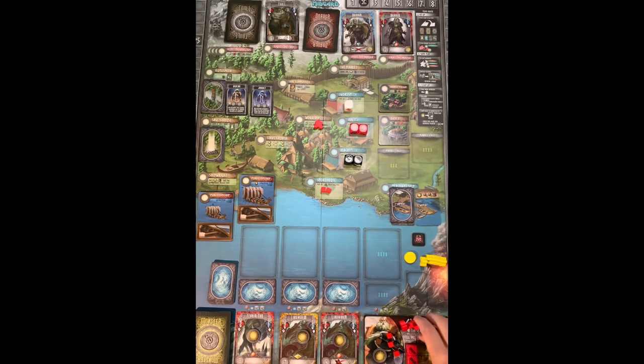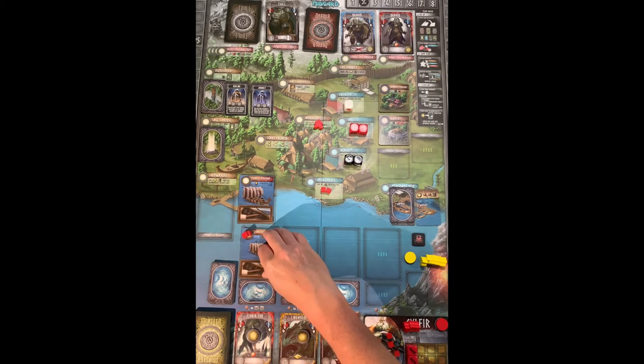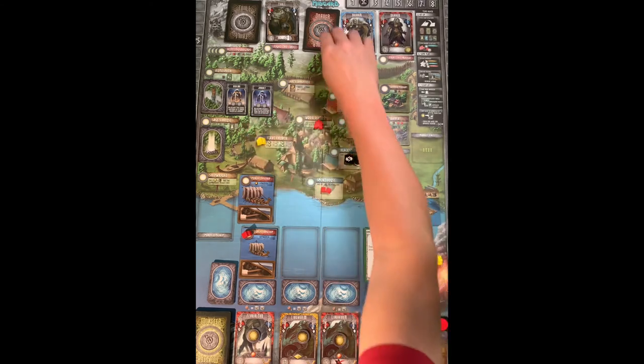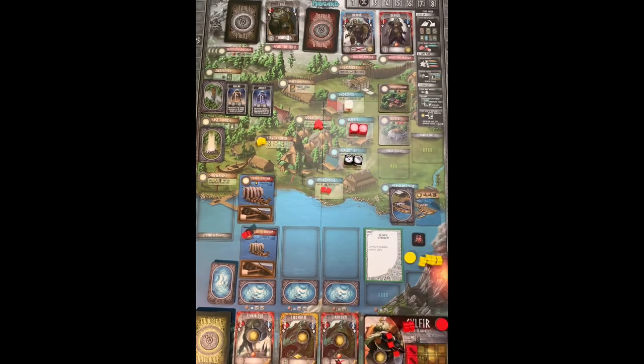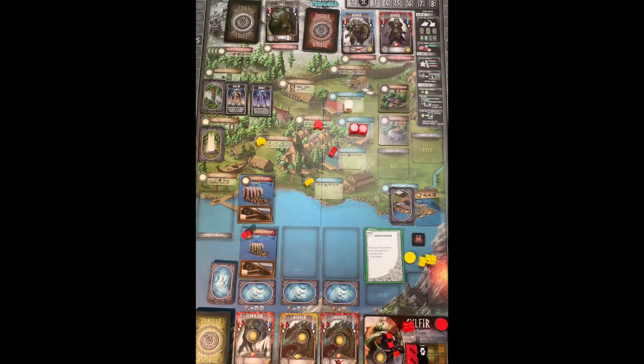Round 2. The AI didn't take the first player marker so I go first. I want to build my red monster army so I secure the right to fight one of the red monsters. The AI goes to the stave church again and scores one glory. I go to get a diverse set of warriors. The AI then goes to the smokehouse, removing all the food there back to the supply.